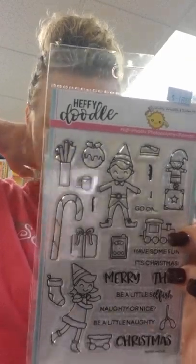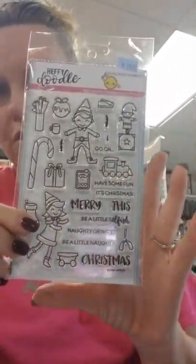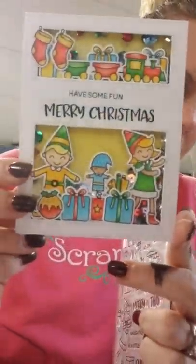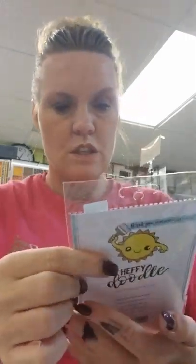Our Heffy Doodle items — I love Leslie at Heffy Doodle; she's very generous and sends me samples. We have these called Elfish Antics — adorable little elves, a girl and a boy elf. This would be fun for people who do Elf on the Shelf; you could color them to look like your elf. Sentiments include: Have some fun, it's Christmas; Be a little elfish; Naughty or nice?; Be a little naughty; and Merry Christmas. Plus all those fun little accent pieces. There's a sample card that says Happy Winter, and a shaker card using both elves with sequins — nice and bright and cheery.